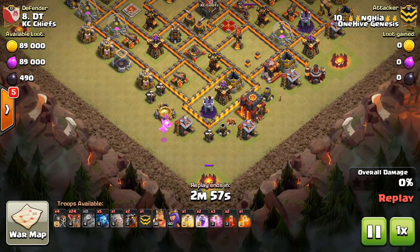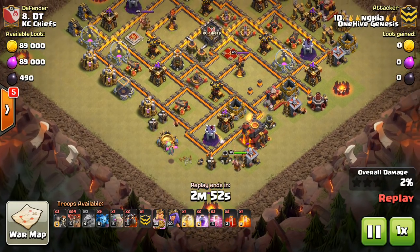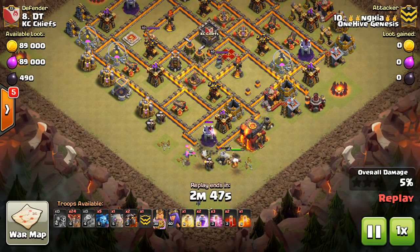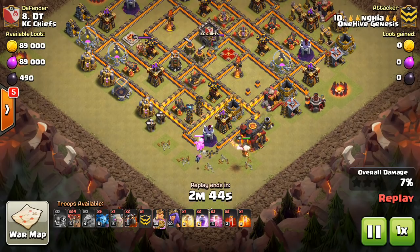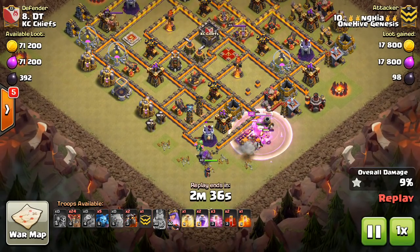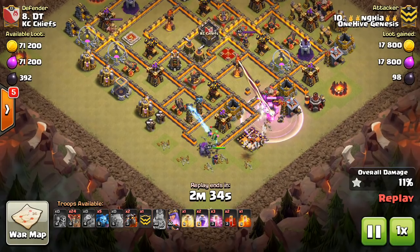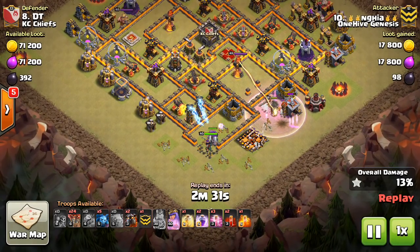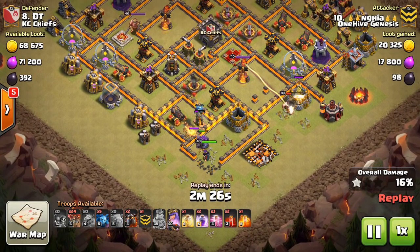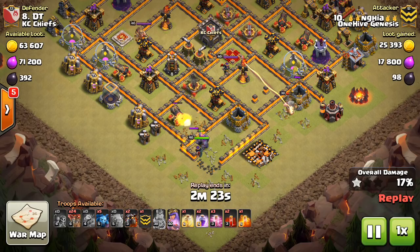Right here he drops down the minion on the camp and the Baby Dragon. This is a good idea — looking at the base, the Inferno, the Air Defense, and the Queen are all very accessible with that one little push. He doesn't want to invest too much because this is a compact base, and with compact bases, less invasive kill squads are better. A minimal kill squad is best when you can get those three essential things: the Air Defense, the Queen, and the Inferno.